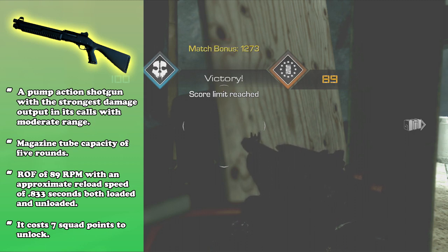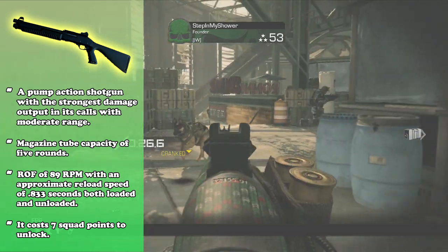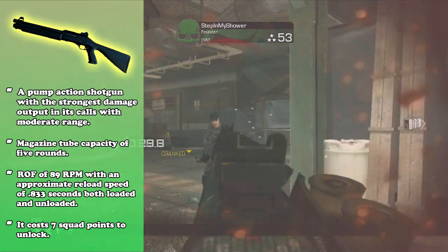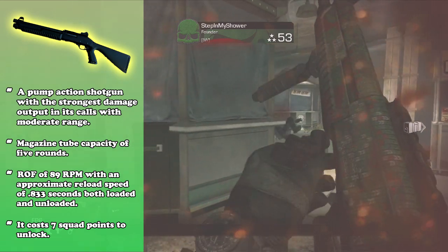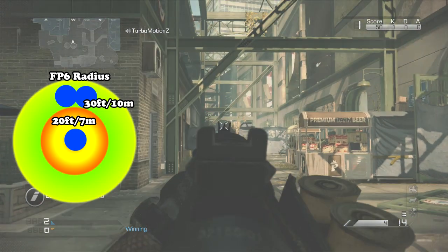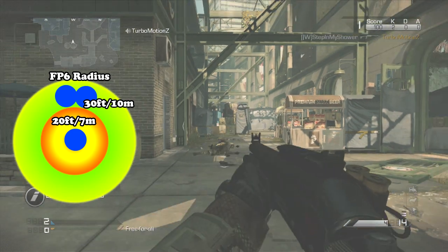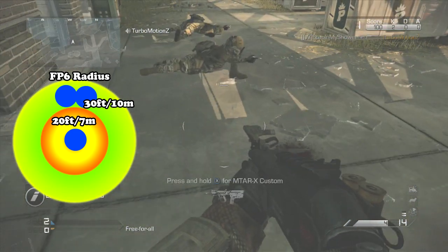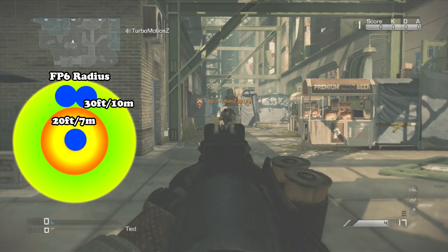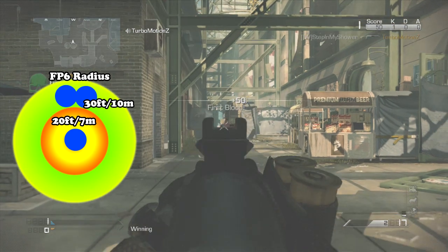Last but not least, it costs around 7 squad points to unlock. So let's head down to the range and see if it's really worth those 7 squad points, because it is a shotgun, so you don't really want to waste your squad points. We discovered that the one-shot kill range is around 20 feet or 7 meters, and the two-shot kill range occurs at around 30 feet or 10 meters — and there, your shots are maxed and will not go any further unless you have an attachment.